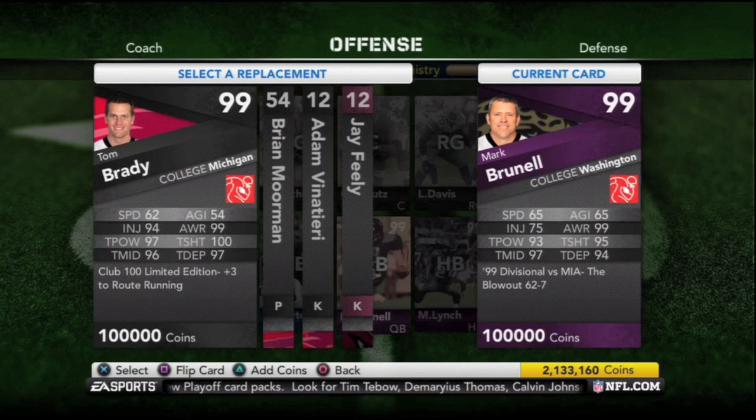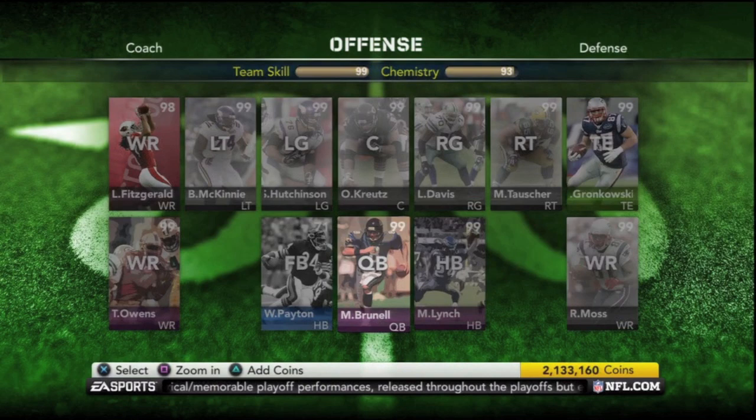There's that Mark Brunell card: 65 speed, 65 agility, 75 injury, 99 awareness, 93 throw power, 95 throw short, 97 throw mid, and 94 throw deep. So pretty decent card. Not as crazy good as the first two.